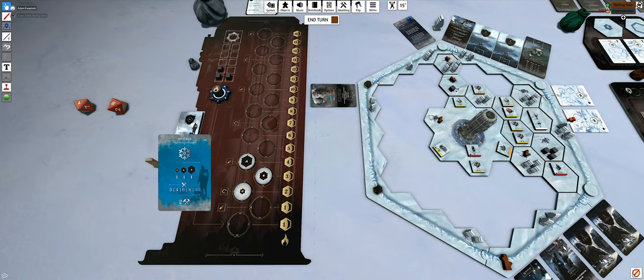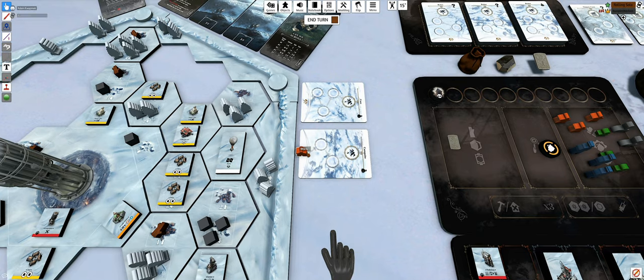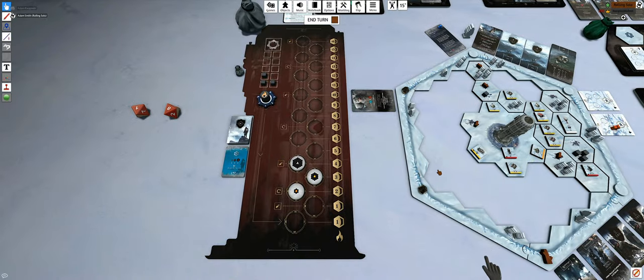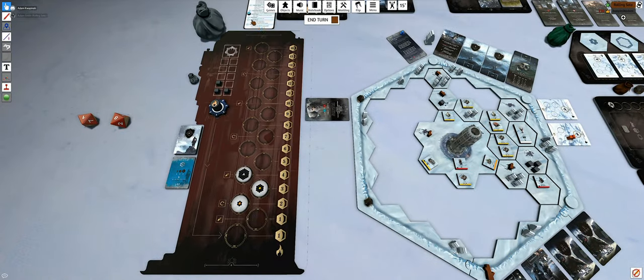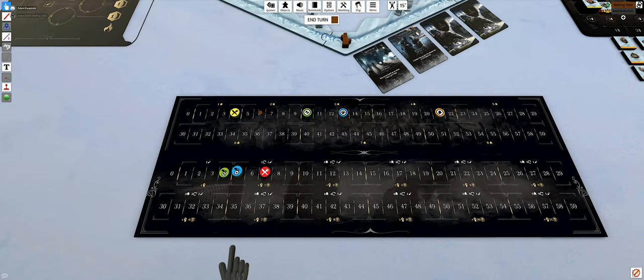Expedition update - so close to finishing one! The expedition worker still doesn't need any shelter, which is a plus. Now the preparation phase - resolving the sickness tokens.